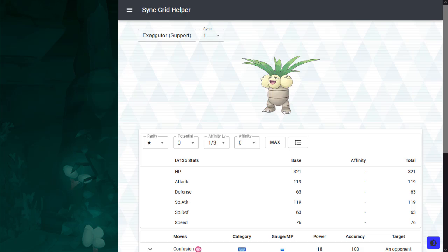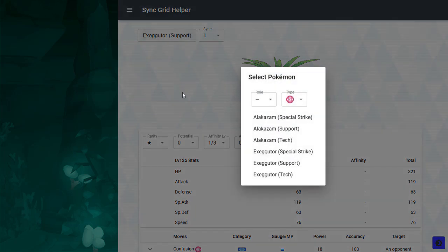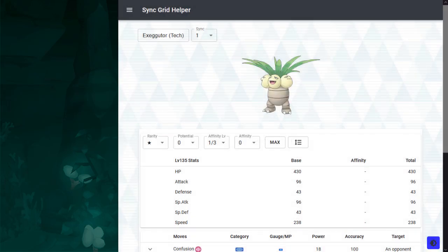You can humor Rosa until Sycamore reruns instead of having to invest in this Eggmon, though it's decent when properly invested and when given full offensive support.